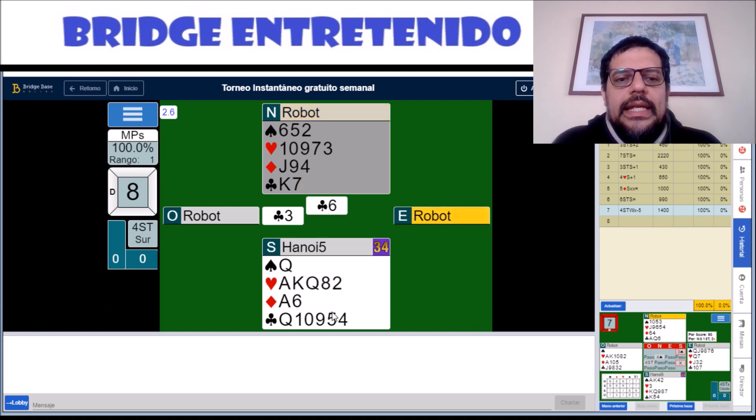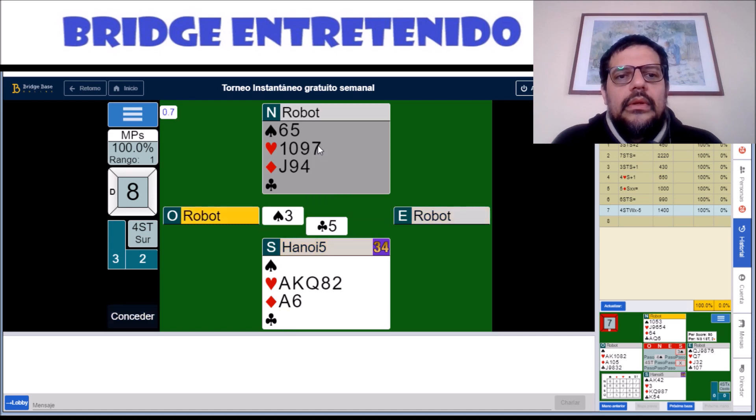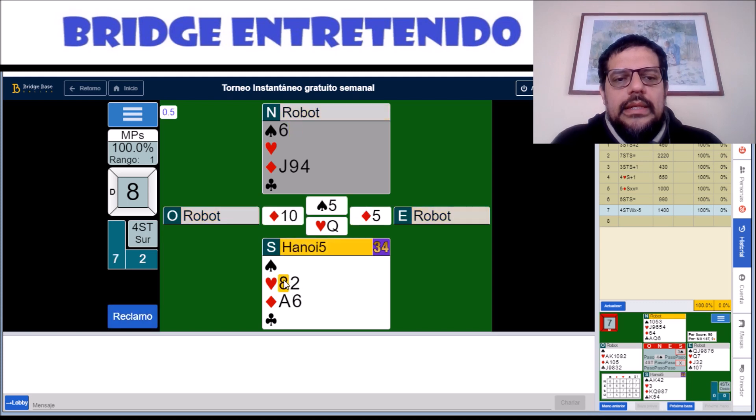We can set up the suit — going to tremble a little here — but then the robot will play clubs. We can let go of these spades. Remember, the robot thinks we've got hearts and spades. So he lets us win the jack of diamonds in the end.